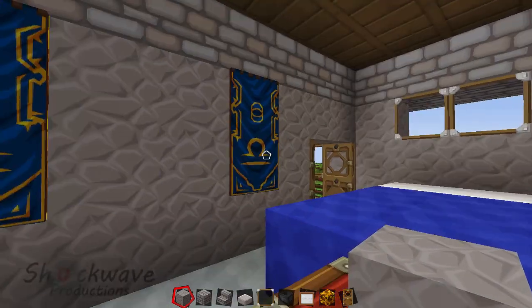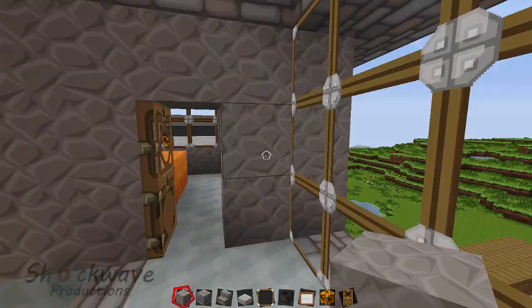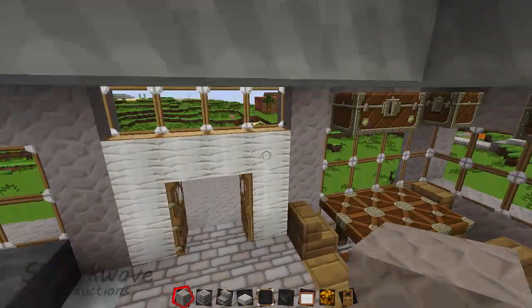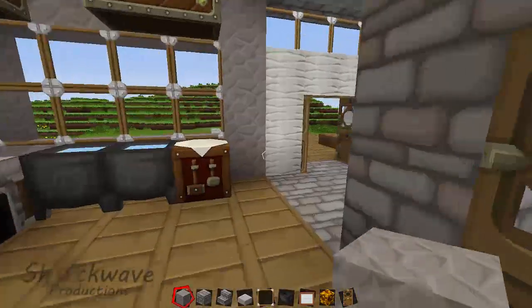I really like these — these are really cool. I like these kind of paintings and everything. That's the interior of the house, and that's it. I was always going to do a basement, but then I decided not to. You don't always need a basement in the house. It's a nice little, simple, easy to build.